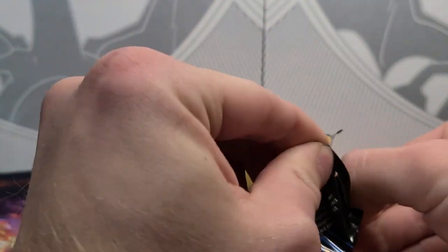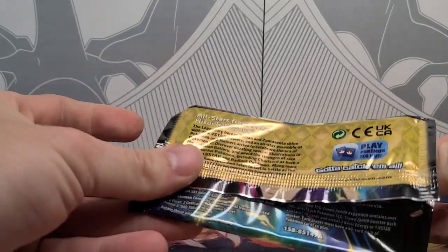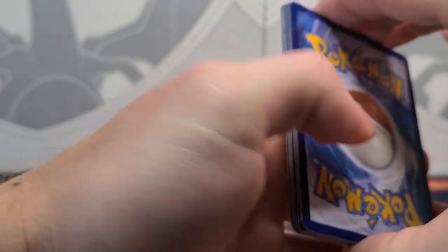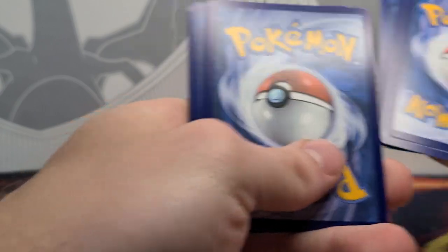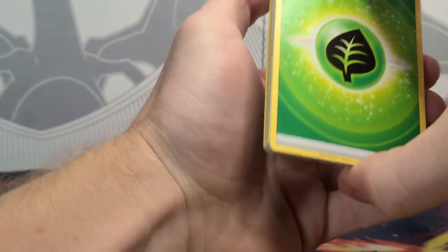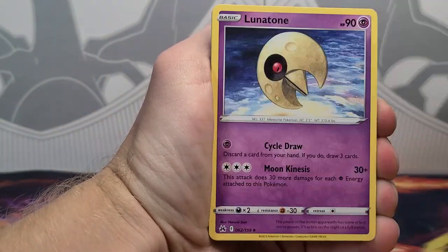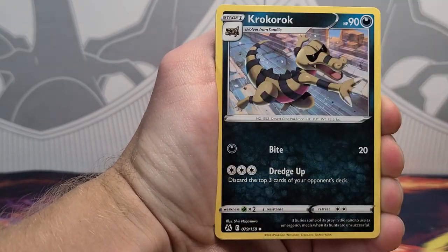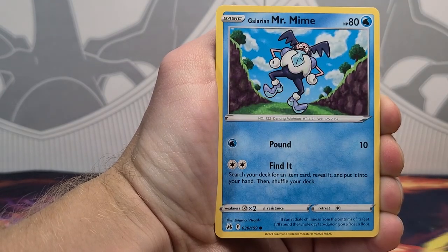Alright, we got pack number two. And the Upside Down Code Card. I'd kind of appreciate it if they changed the code and had it be turned upside down — it would be easier to turn them around.